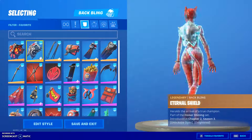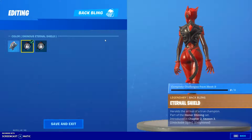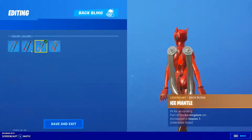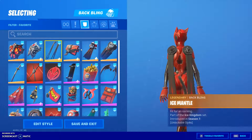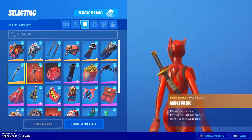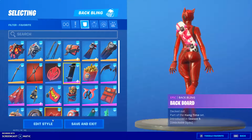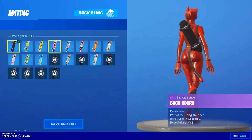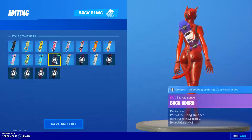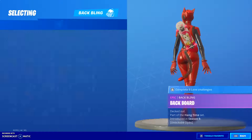First we have the Backblings. We have the Dying Light, the Eternal Shield — the ominous Eternal Shield style is the best, but it's not unlockable yet. The Black Ice Mantle, the Ready Ruck, Star Surge, Subjugator, Wolf Pack, Deadpool's Katanas, the Sith, the Backboard, this style, the Cuddle style, the Drift style, the Zone Wars style, or the Love style. Any of those will work.